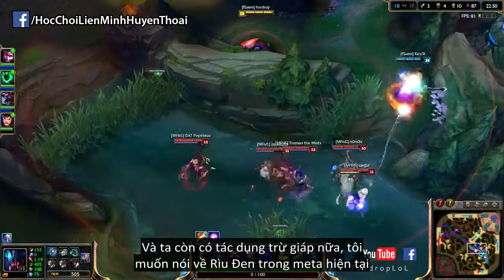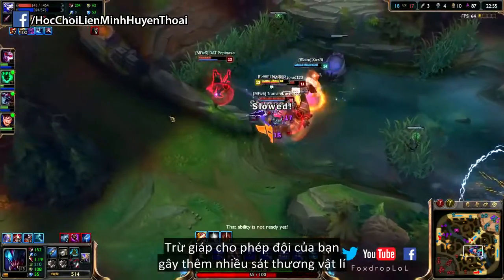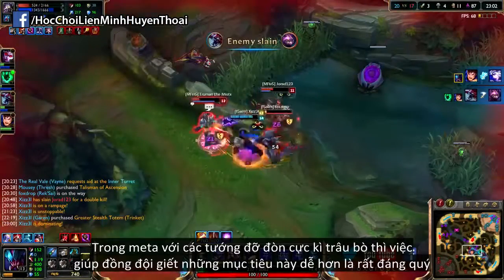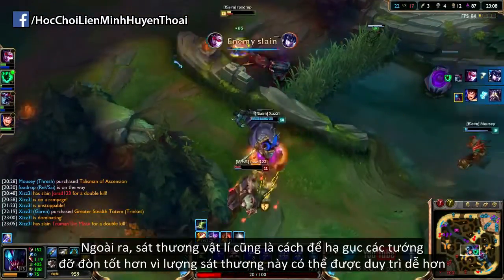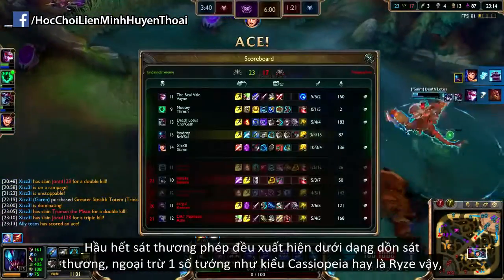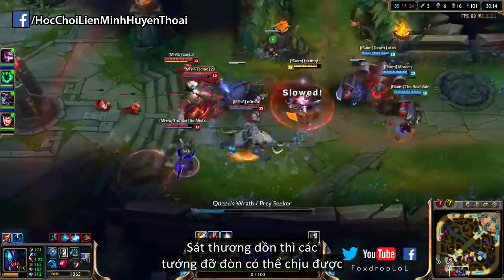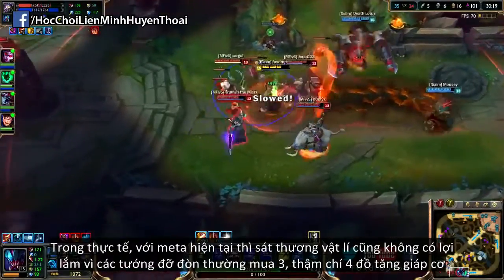Move speed is extremely beneficial to bruisers as it enables them to chase down opponents and stick onto them. Then there is the armor shred, which is where I want to shift into talking about Black Cleaver relative to the current meta. Shredding armor allows your team to deal more physical damage, and in the current tank meta where you see a lot of overwhelming beefy targets, making it easier to kill them is very useful. Physical damage is in general better at cleaving tanks down because it is more sustained — most magic damage is delivered in bursts, with the exception of champions like Cassiopeia and Ryze, who are incidentally very good versus tanks.